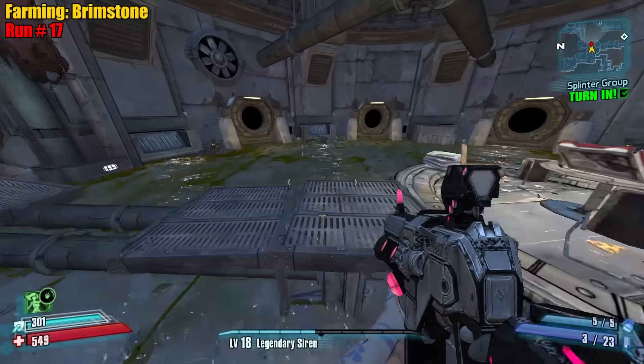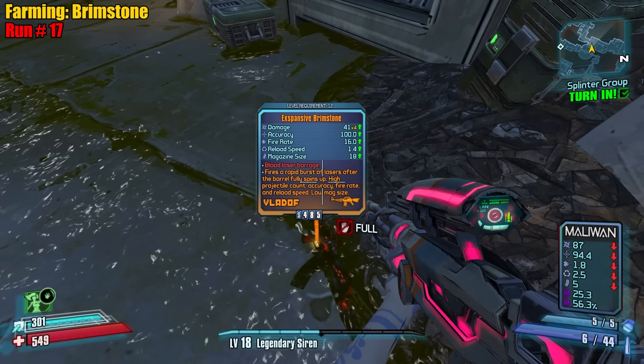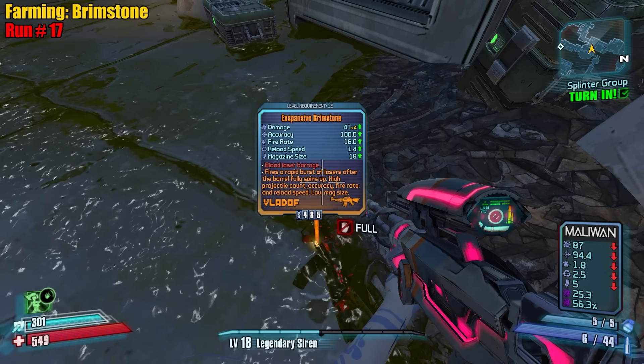Let's kill all the rats first and we'll check it out. The Brimstone — fires a rapid burst of lasers after the barrel fully spins up. High projectile count, accuracy, fire rate, and reload speed. Low mag size.